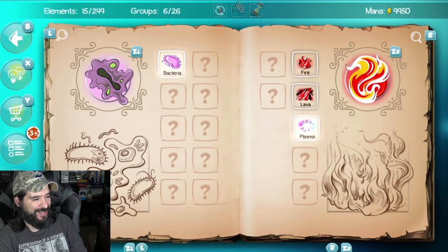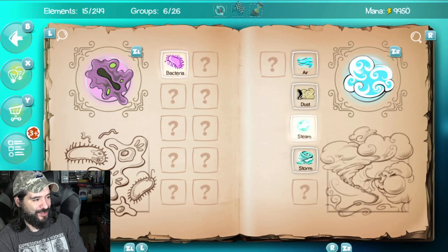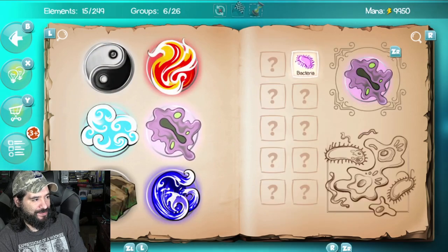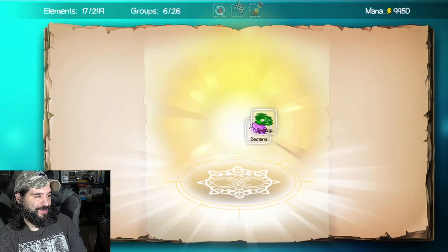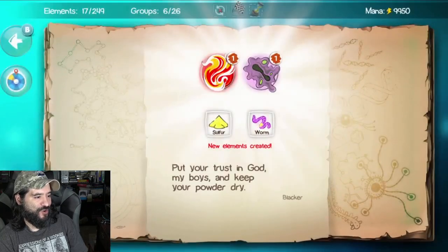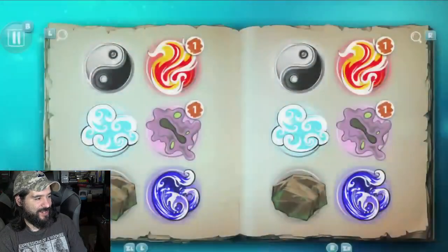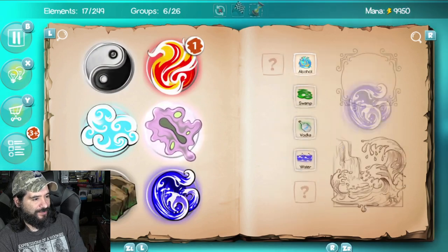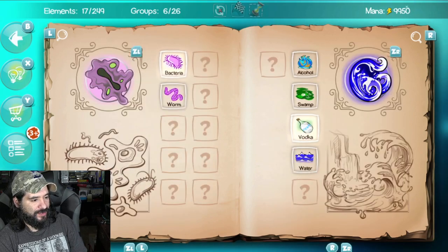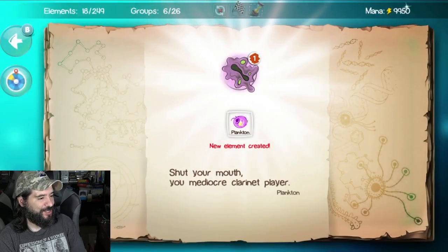Bacteria and lava, bacteria and plasma. Let's do bacteria and air, dust, steam, storm. Bacteria and alcohol — swamp. Sulfur and worm. So we're creating stuff — we got sulfur. I'm not doing too bad at Doodle God. Let's do worm — worm is our first creature. Water — plankton! We got some plankton now. SpongeBob in the house.